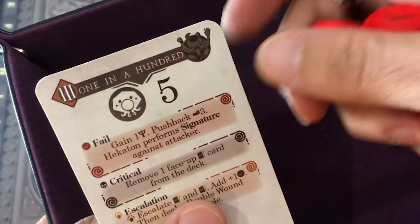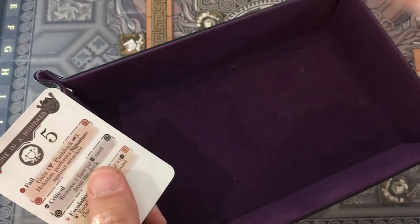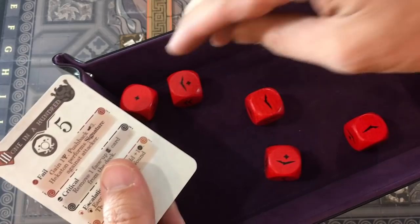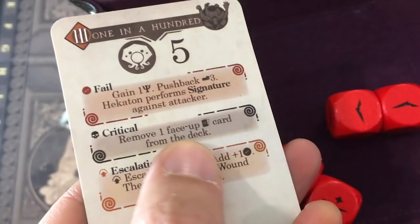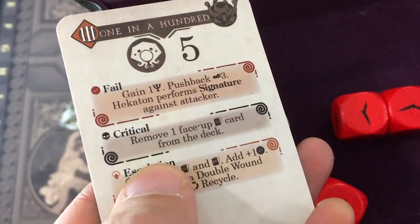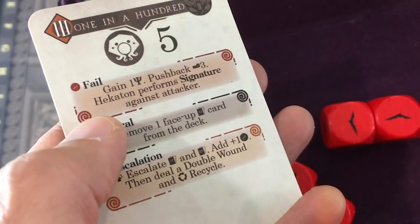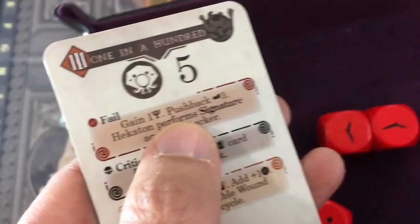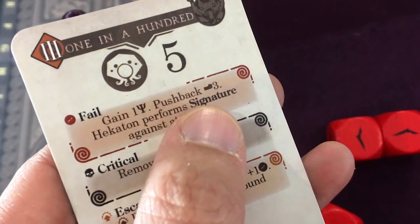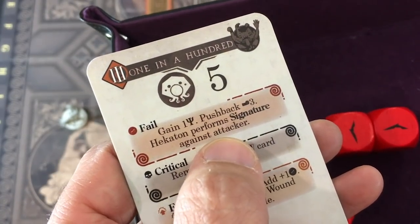These threes can be pretty ridiculous so I don't know if five dice will be enough. Rolling — actually not the worst of five. Two rerolls and two tokens remaining. Rolling the rerolls — a good start, and that's already enough! Five successes. The boss is not happy about this. I gain one fate. I get knocked back three, but with my ability it's only one. Then he does his signature attack against me.